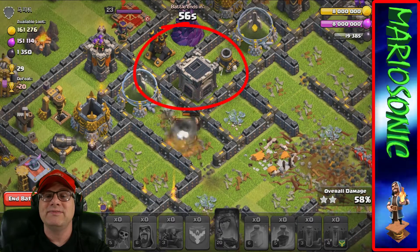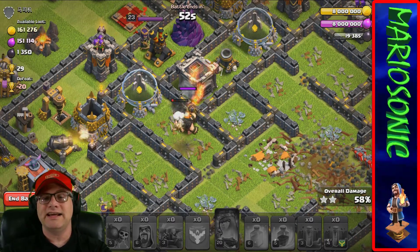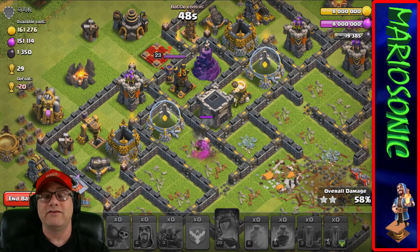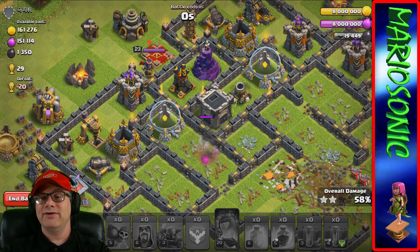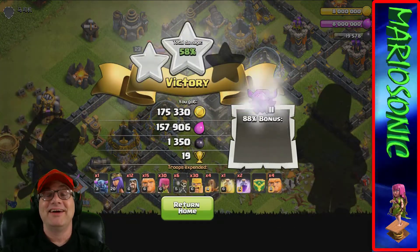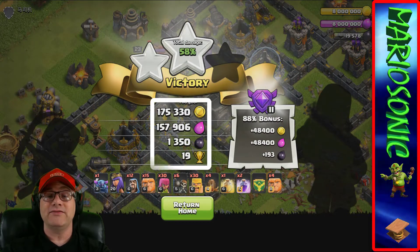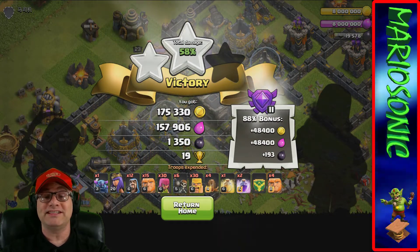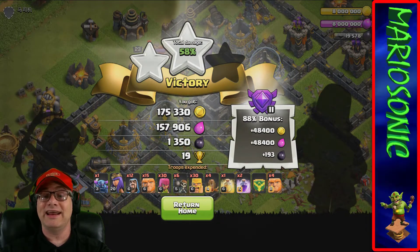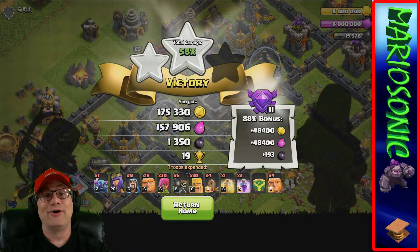The giants got into the base and there's nothing in the clan castle. The cannons and mortars are starting to take them out. I didn't notice the queen is level 23 - so these guys are going to go down. It looks like we're going to get two stars at 58 percent. We got 175,000 gold, 157,000 elixir, 1,350 dark elixir, and an 88 bonus.